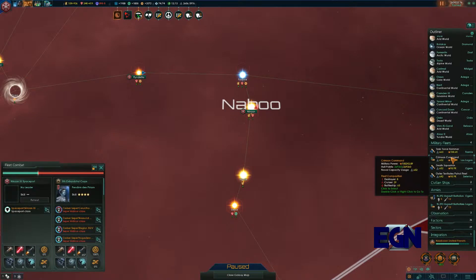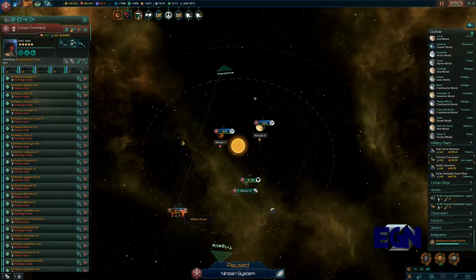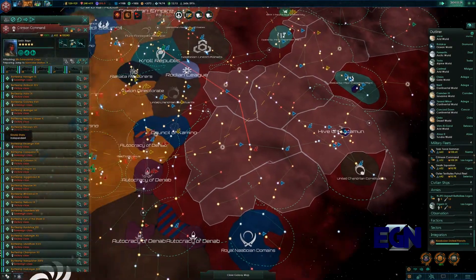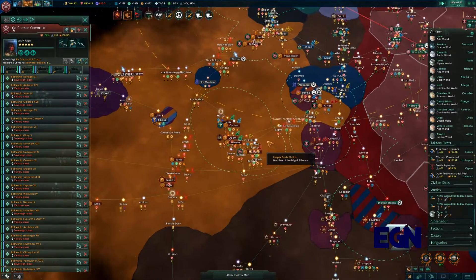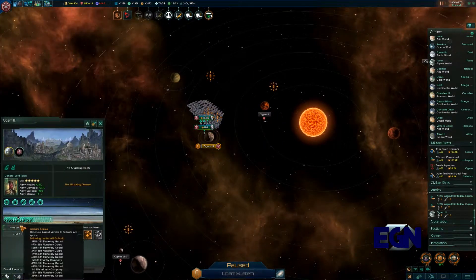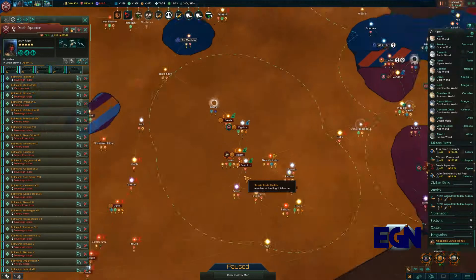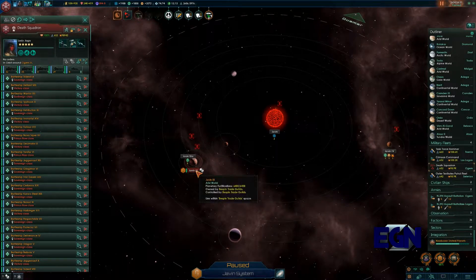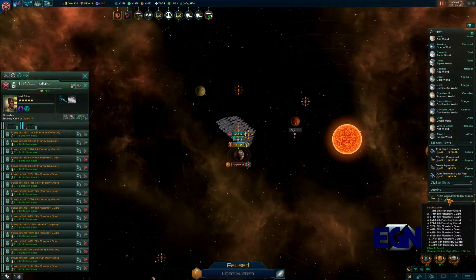There's a hostile fleet — looks like it might be Naboo. We need to jump our fleet over to intercept rather than continuing to bombard. That should be doable in one or two jumps, which is a pretty good option. We jump back and take those guys out. Another planet secured! Now we need to decide where to send our forces next — I think we'll push into Javin.